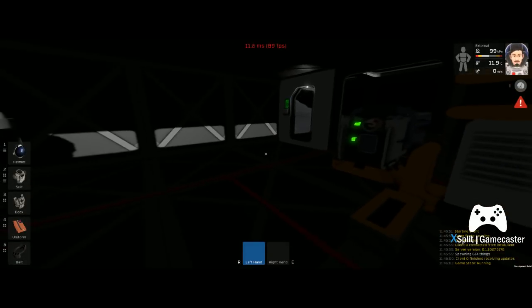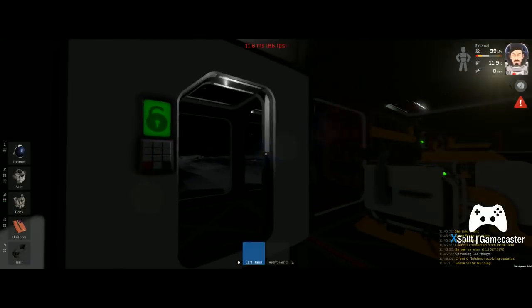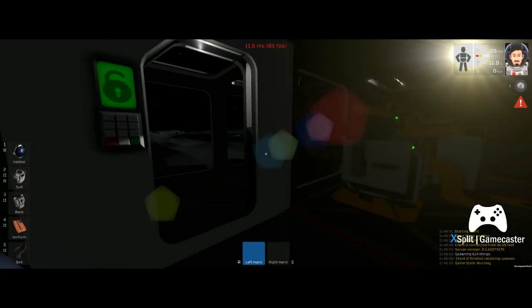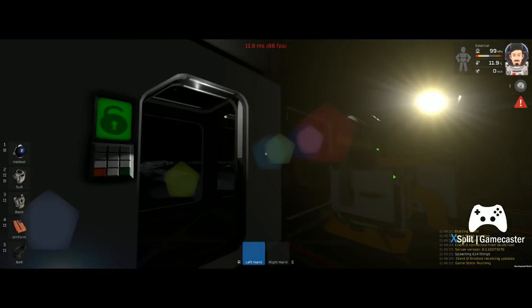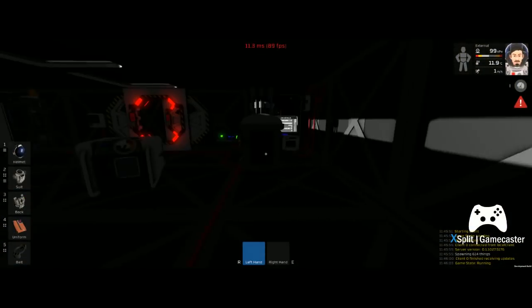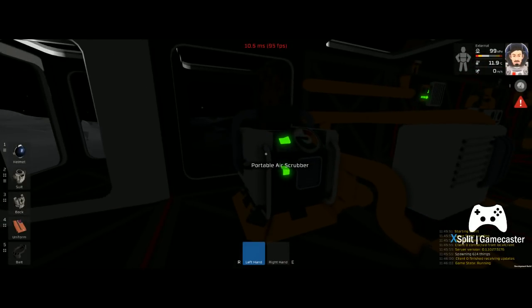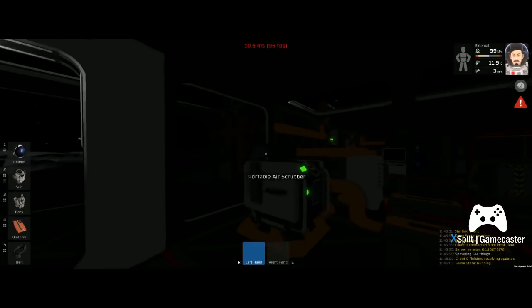Over here I have my gas exchange room. It has to be a room because the creative mode trick in the space game of standing over the top of a vent or standing next to a scrubber outside doesn't seem to work - it doesn't capture any gas.